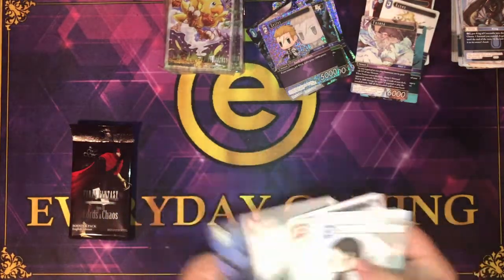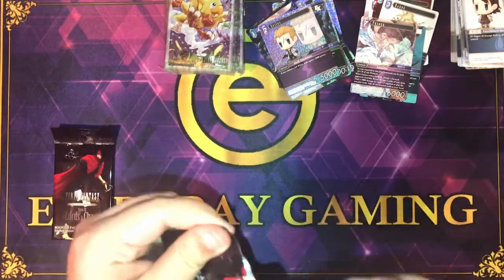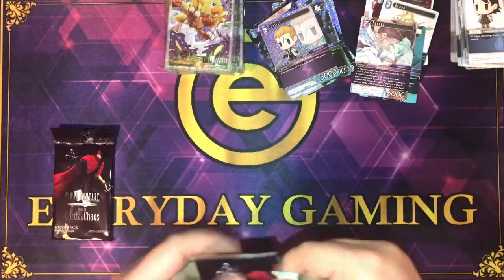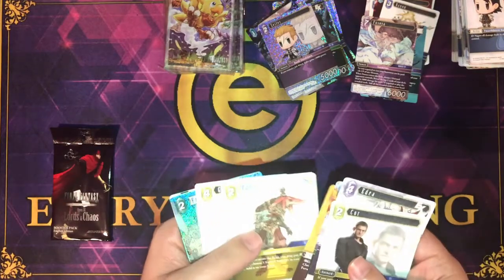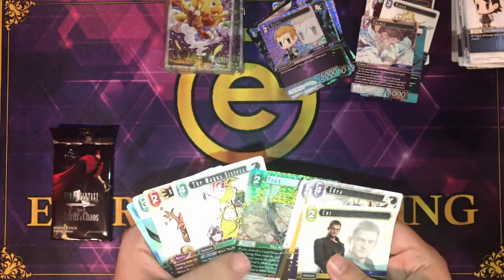King — very good card in the set. Next pack: Kordia, Chocobo, Cid, Banga, Gareth, Cipher, Fran, and the Mega Sisters.